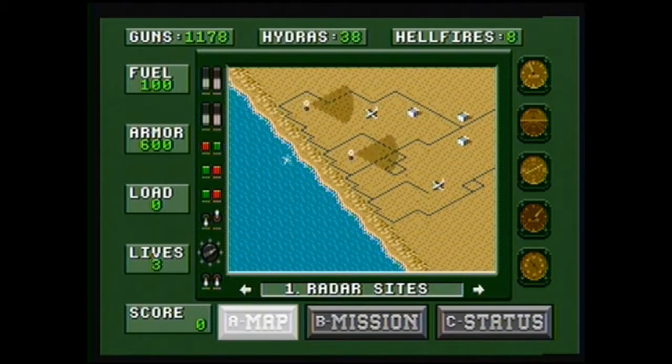Armor goes down if you get hit; goes down to zero and you die. Load — you can actually pick people up in this game. There are friendly soldiers you can pick up, and you take them back to a landing zone. That's actually one of the ways you can get repaired — taking soldiers back to a landing zone actually ups your armor if you're damaged.